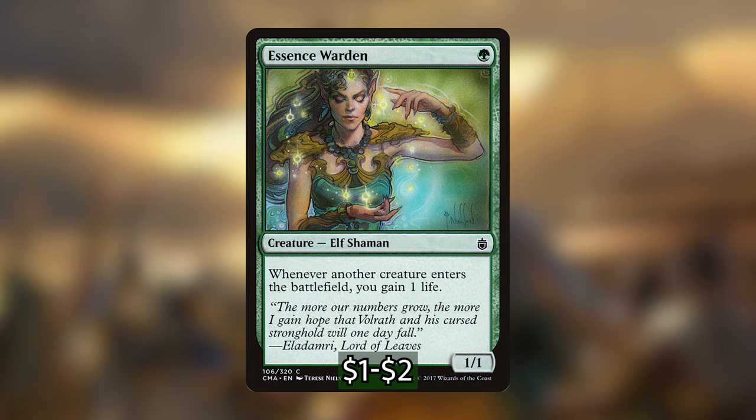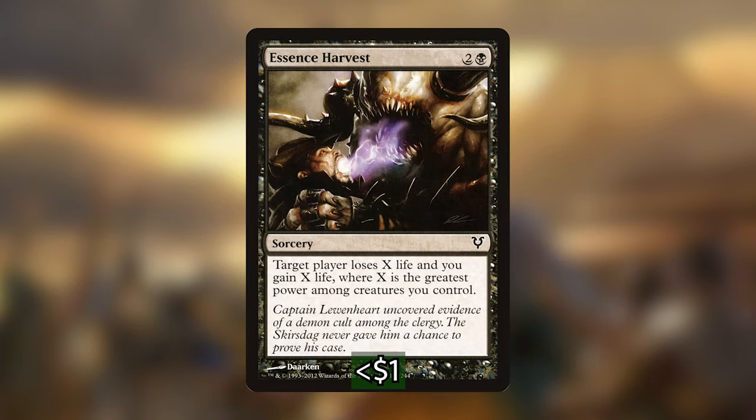I'm adding in some instants and sorceries. The only sorcery I'm putting in is Essence Harvest. For two and a black we get a sorcery that says target player loses x life and we gain x life, where x is the greatest power among creatures we control. So if we have Wall of Blood out, or we've used Doom Whisperer to pump it up, we can turn those massive creatures into unblockable damage with this spell while also gaining a bunch of life.